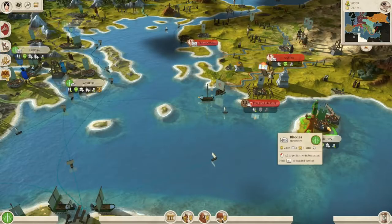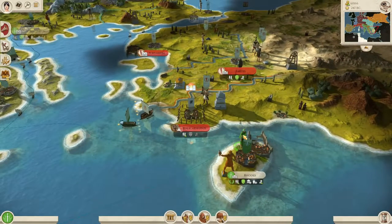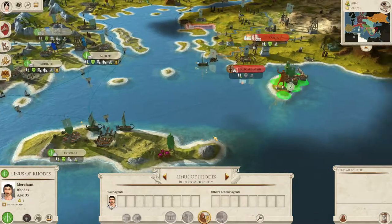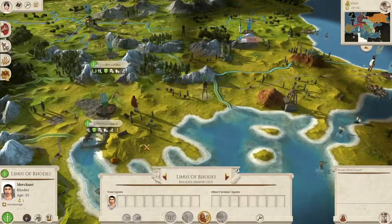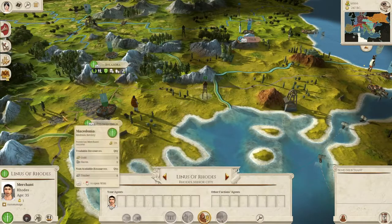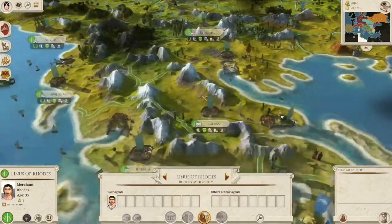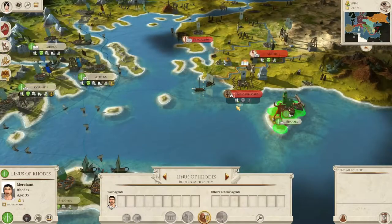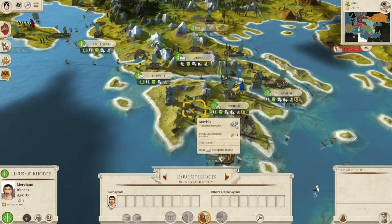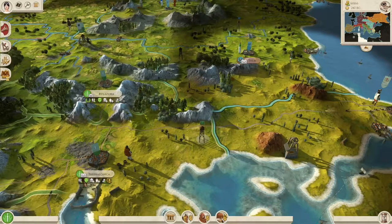Rhodes — yes, you can retrain a bunch of guys. Good. We've also got a merchant over here. Could try to monopolize our timber, but I'd probably rather send him somewhere else. I definitely want to hit that gold deposit. Somewhere we had marble — there it is. Let's try to get one of them onto the marble and then get another one up onto this Thracian gold deposit. Let's hit end turn.